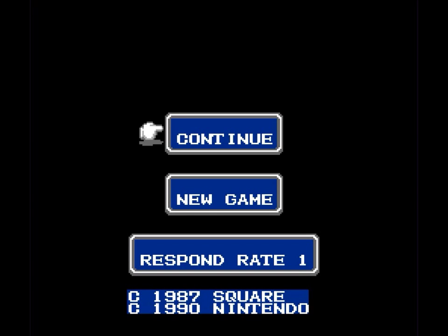So let's get going. You've got two options: Continue or New Game. You see down at the bottom where it says respond rate — we're actually going to set that to 8. What that does is it changes the text speed of the game so that you don't have to wait forever for it to load. And here we go — we're going to go New Game.